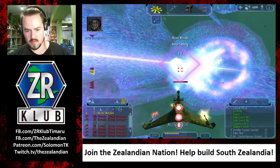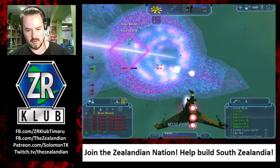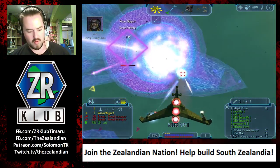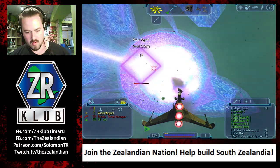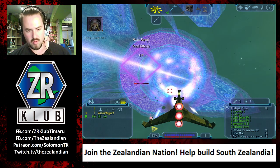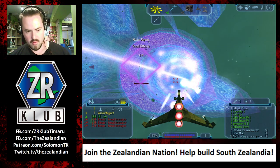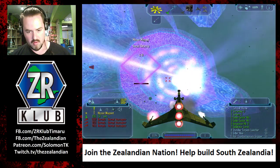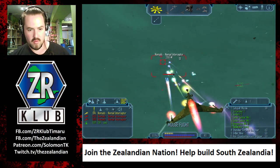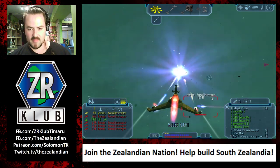We're doing well, let's keep it up. The Nomad ship is taking a beating - keep concentrating your fire on it. We almost got it. All wings, let's finish this thing off. Just a few more shots. We did it! All wings, take out the remaining fighters.